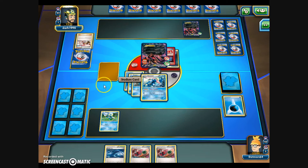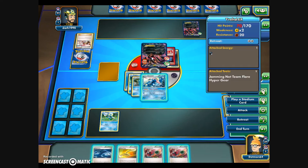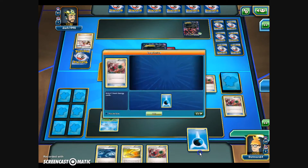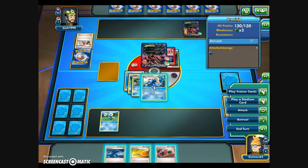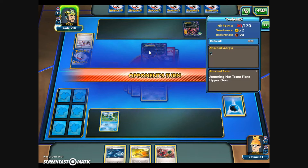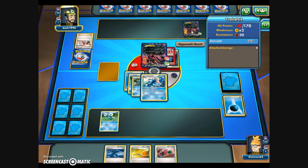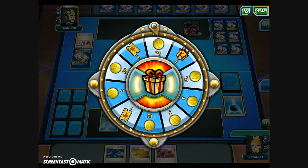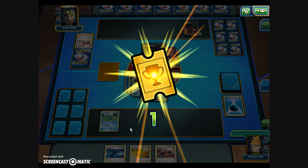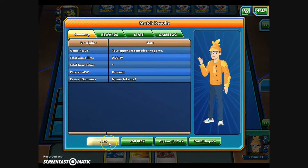We've taken down the first Eviolite EX. Of course, there's a second one on the bench now without a Jamming Net. I'm going to Water Shuriken the benched one to start getting damage on it before it comes up, then Mist Slash for 50 to the active Eviolite EX. Next turn I can knock it out with the Water Shuriken and throw 50 damage onto the other with Mist Slash. The opponent concedes, and Greninja has stopped the sweep of Eviolite EX before it began. We didn't get to use Claydol's Rewind, but we managed to get a victory against these Legendary EXs.